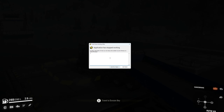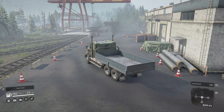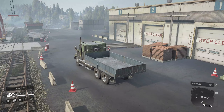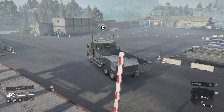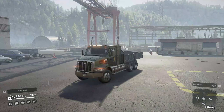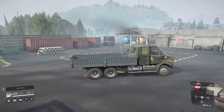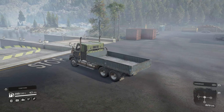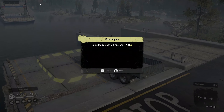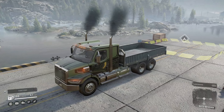The second part of the bug involves the smaller of the two trucks, the Western Star 47X 1424. I tried multiple variants — in this attempt I used the sideboard bed to see whether that would crash the game. We go to the ferry, and nope, it doesn't crash at all. We can use the ferry back and forth without a problem.